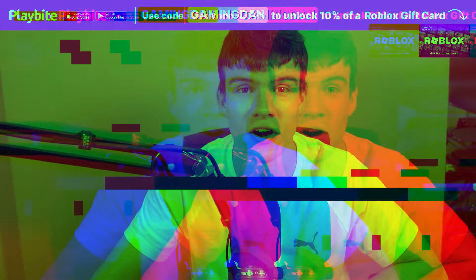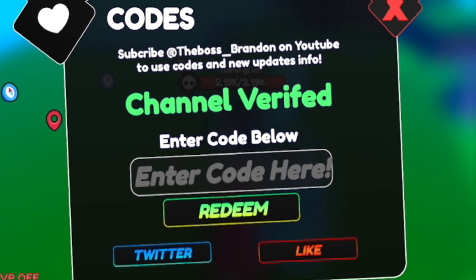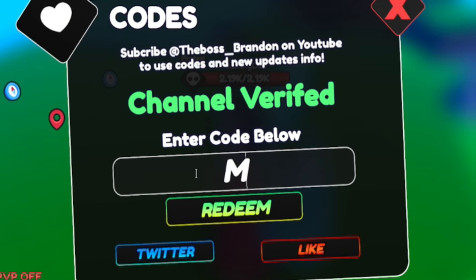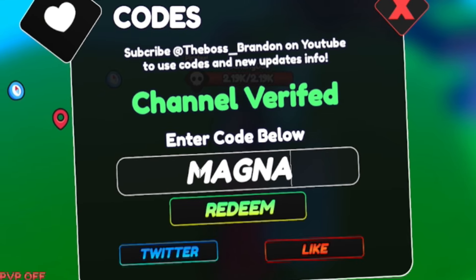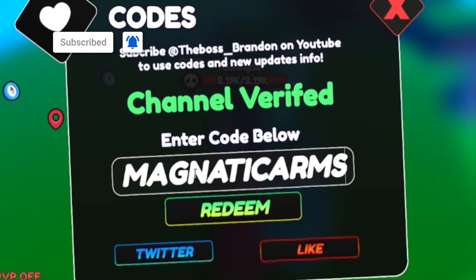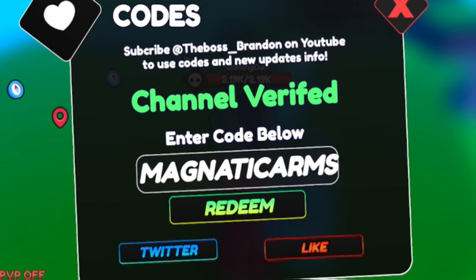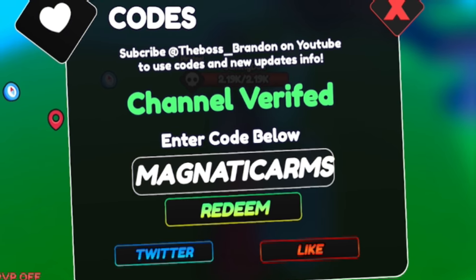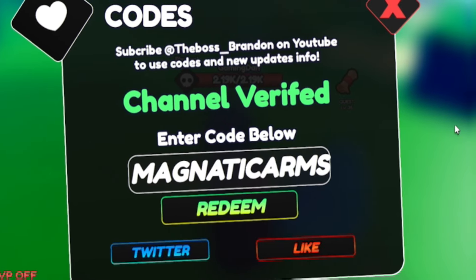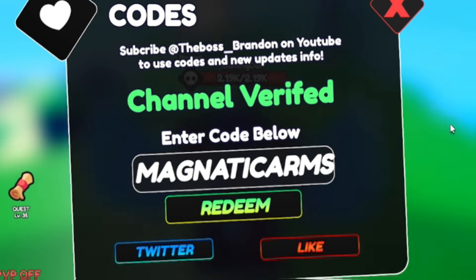The first code is MagneticArms — M-A-G-N-A-T-I-C-A-R-M-S. Type that in and redeem it for a ton of rewards. Note: this code may only work in a new server, not an old one, so keep that in mind.